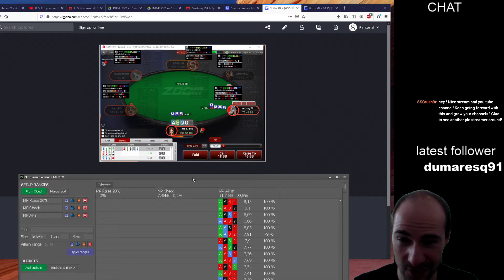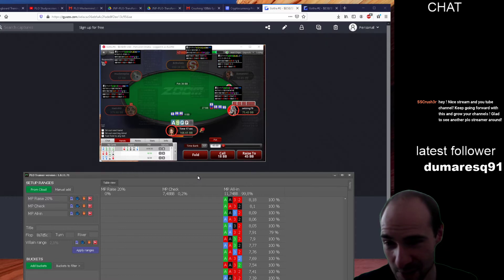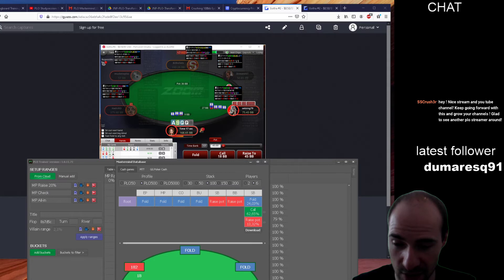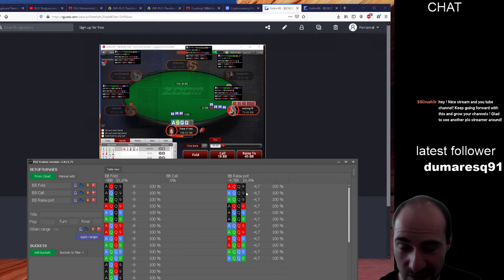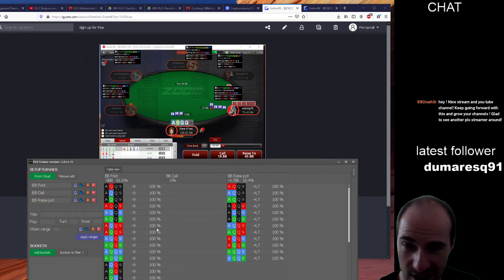I found this next hand a tough one. I'm not sure if I'm supposed to three-bet, and if I get four-bet whether I can call or get it in. Let's try to find out — it's a blind battle with a re-raise and another raise. Ace-nine-queen-queen — apply filters. The hand is in there. With the double-suited version we are supposed to get it in, but with the single-suited version the fold is correct, and that's what I did.